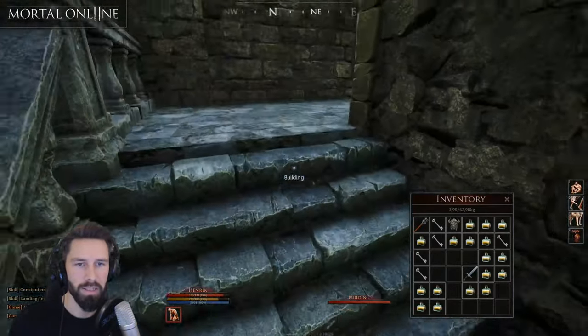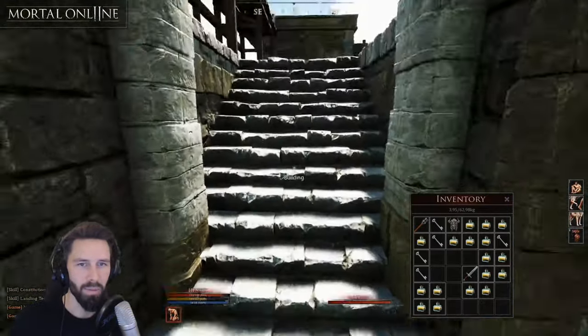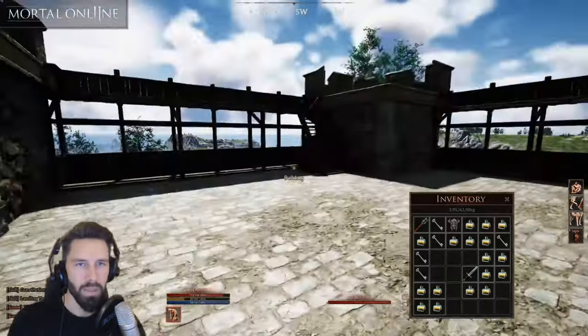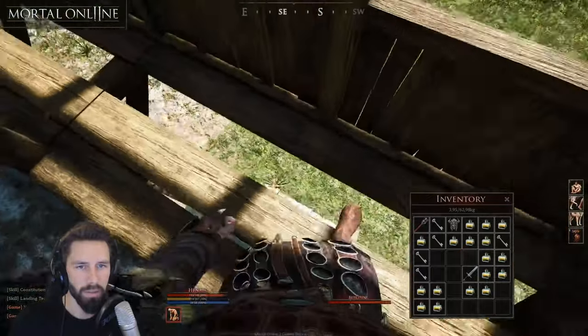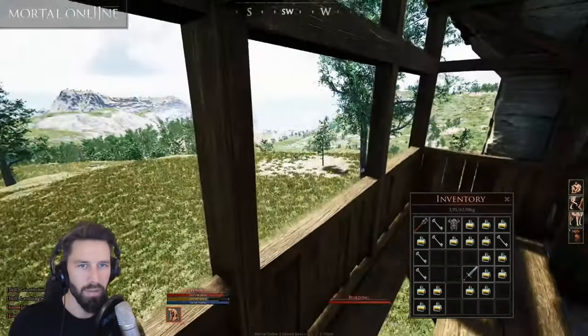You can also place walls to separate sections of your stronghold - for example, this door is only for certain members. There will also be more quality of life changes for strongholds and houses, like being able to transfer them, sell them, and many other things. For example, later also with taxidermy and other stuff, where you can make cool trophies of some animals.